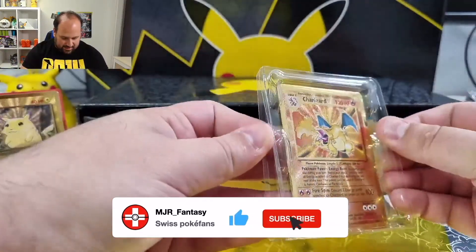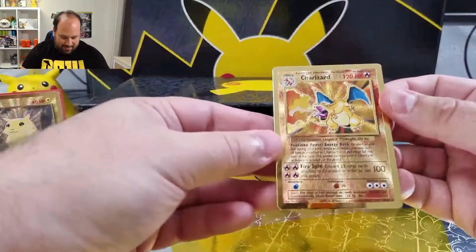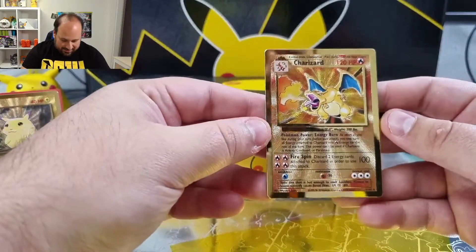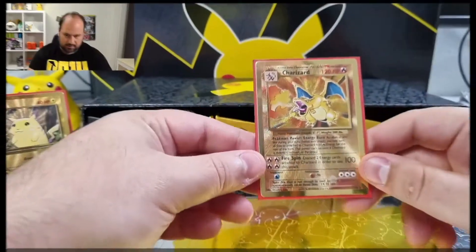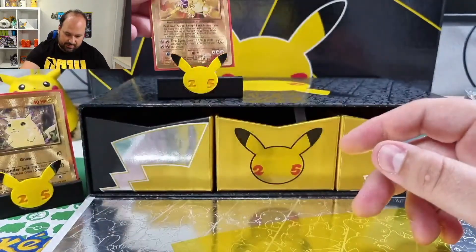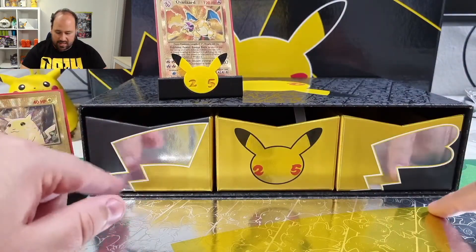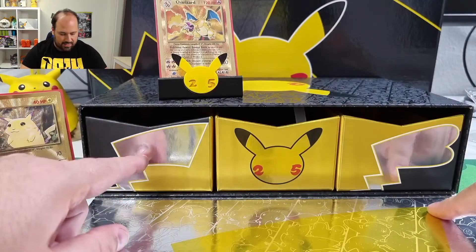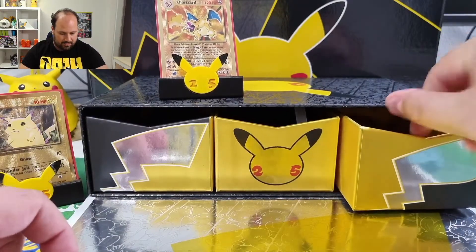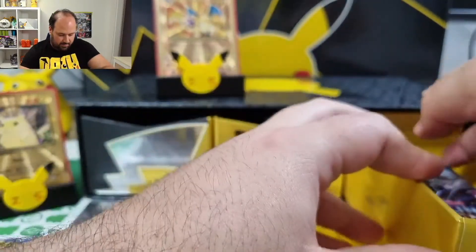The last content of the central drawer is the metal card of the Lord Charizard base set. We put the Charizard card on the other stand and now take a look at the two side drawers — the male Pikachu tail and the female Pikachu tail. We start with the female Pikachu tail where we have the normal booster packs.